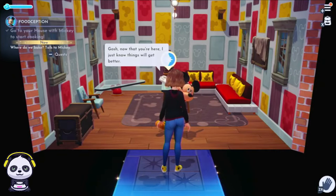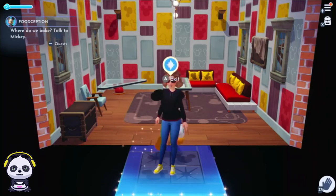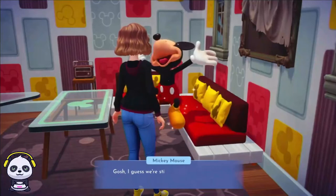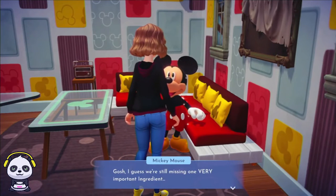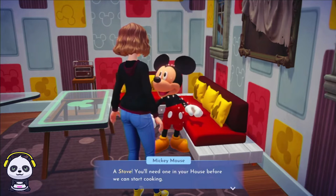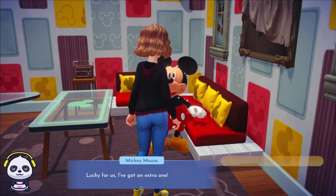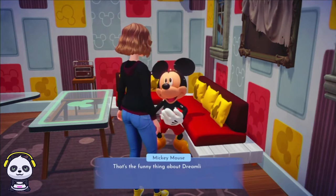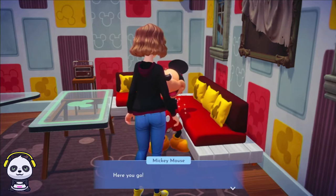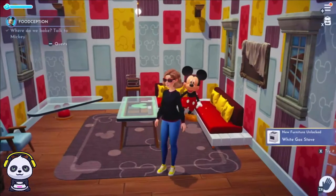Alright, it says now that you're here I just know things are going to go well. So where do we bake? I don't really have an oven. Look at Mickey — he's so adorable. I guess we're still missing one very important ingredient: a stove. Yep, I don't have a stove. You need one in your house before we can start cooking. Lucky for us, I've got an extra one! That's the funny thing about Dreamlight Valley — sometimes the things you need just turn up.